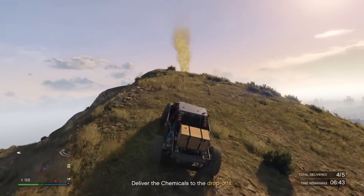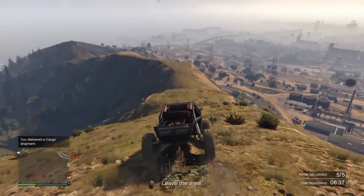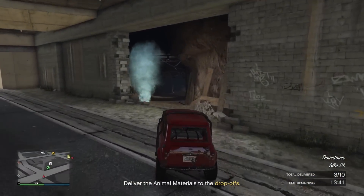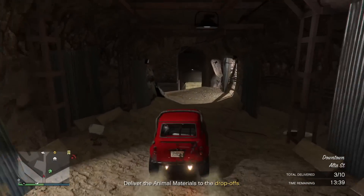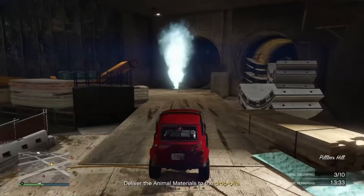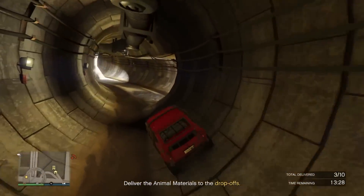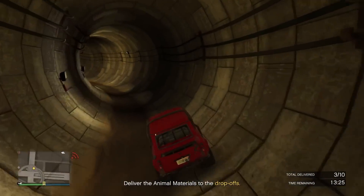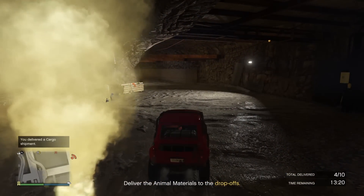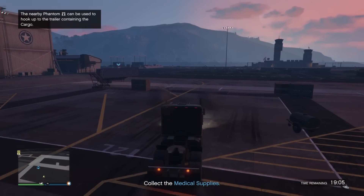There are several different sell missions, all 100% solo friendly. One has you get a vehicle like the Ratel and make some drops. There's also a mission similar to the paperboy mission with the acid lab, where it takes you to several connected locations. Just follow the blue smoke — it guides you to where you need to go — and make your drops at the yellow smoke locations. You get the Apocalypse variant of the Issi, and it's a cool way to check out different parts of the map.